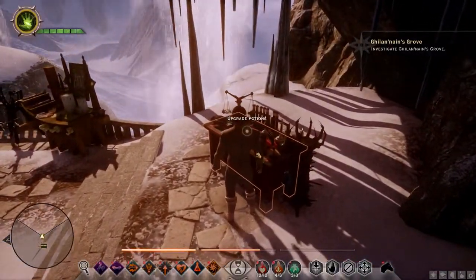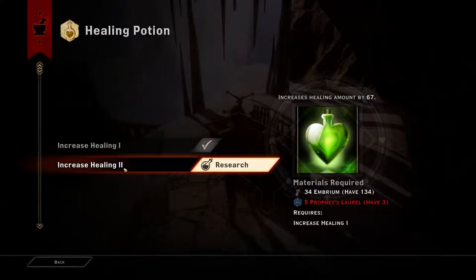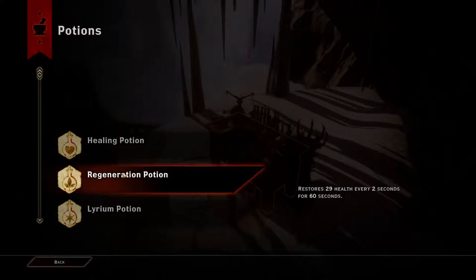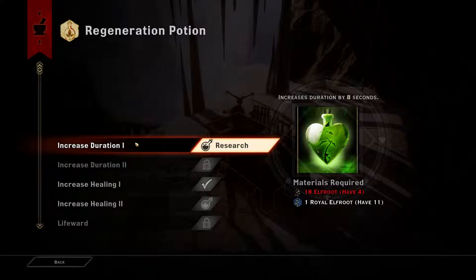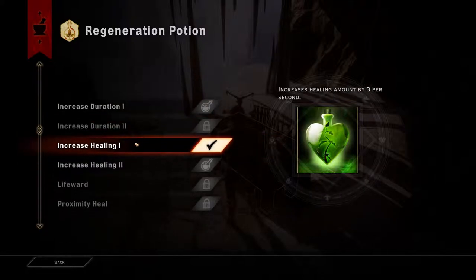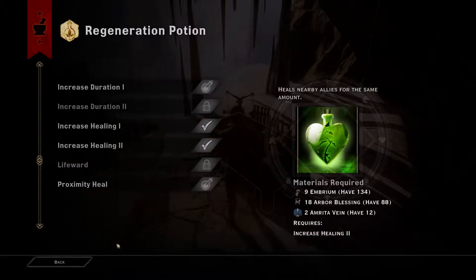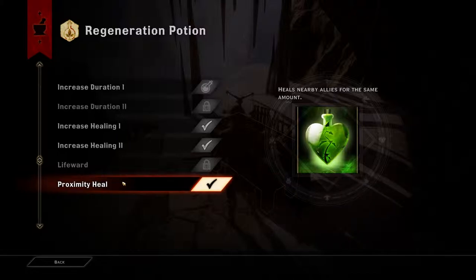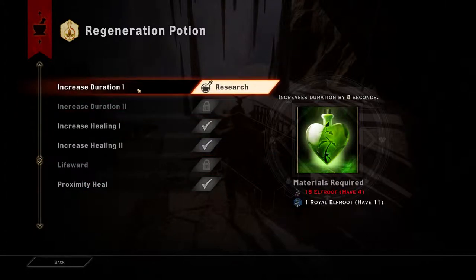Equip potions — upgrade potions. Health, healing potion. For Healing 2, I need five Prophet's Laurel. I have three. Wonderful. For the regeneration potion upgrade, I need more Elfroot — I don't have enough Elfroot. Increase Healing 1 — I have that. Increase Healing 2 — I could do this. Let's go ahead and do this. Proximity Heal — heals nearby allies for the same amount. That sounds awesome, let's do that. For this I need Increased Duration 2. So I need to get my hands on some more Elfroot. Shocking.